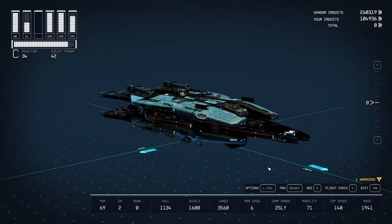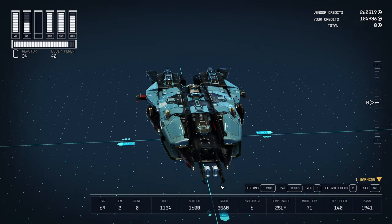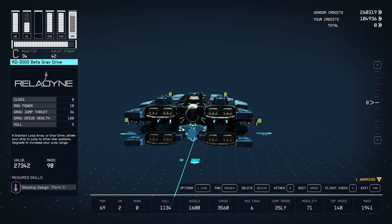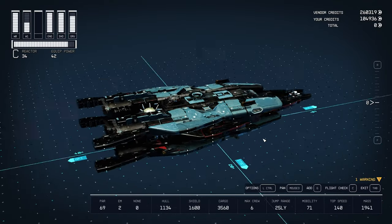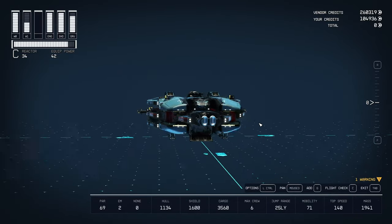These are the final specs. Top speed currently at 140, my mobility is 71, and my cargo is 3,560. My shield is 1,600 and my hull is 1,134. I really like my ship now — I am very satisfied with it. I can see myself taking this all the way to end game. But knowing me, I'm going to want to build another ship.